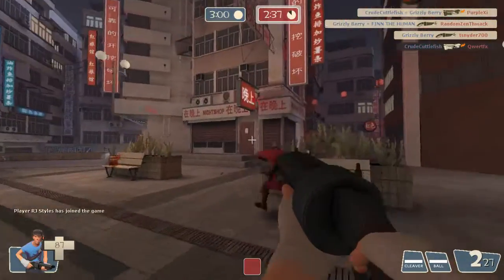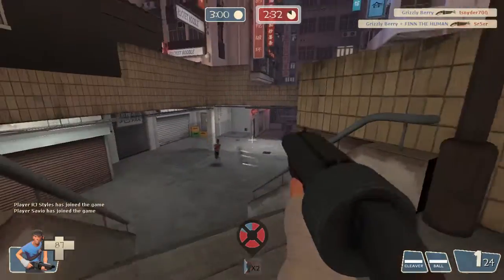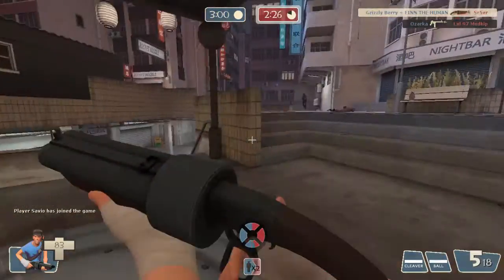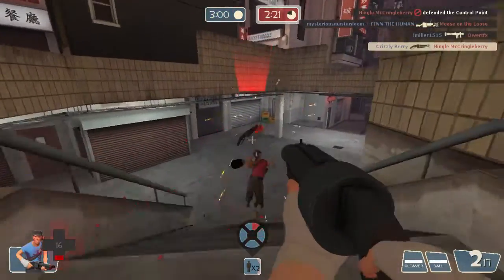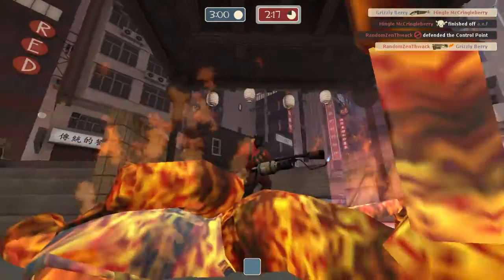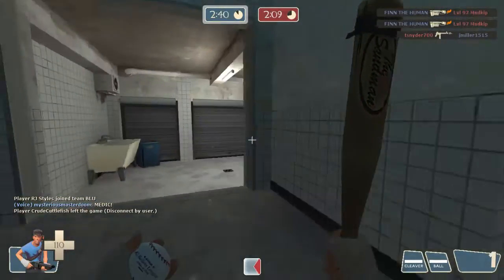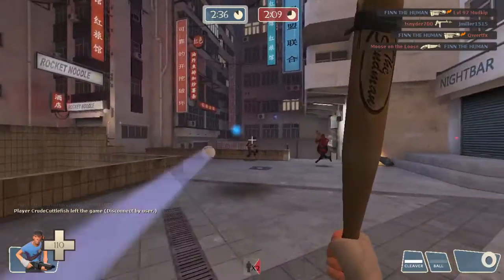I get a lucky crit right there on that soldier. This scout here — I want to get him pretty bad, I almost get him but I decide I need to stay on the point, that's more important right now. I figure he's going to come back up, and yep there he is. He makes the mistake of running straight back at me, which is something you really don't want to do against enemies with hitscan weapons — those weapons that when you click, it's instantly there, like the shotgun and the sniper rifle.